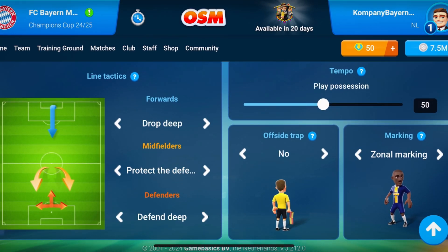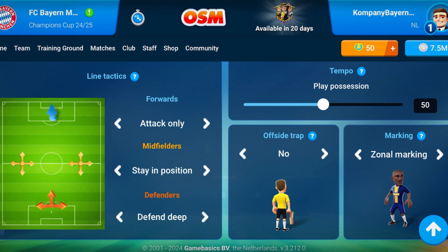Let's go with the line tactics. For the forwards, they will only attack — Kane will only have to attack, no defending needed. For the midfielders, you can choose to stay in position, but I think Kompany likes the midfielders to attack, so Kimmich, Goretzka, and Musiala will score more goals and give more assists. The defenders will defend deep. Don't worry about Davies and the fullbacks — they will attack, score goals, and provide assists. But if you really want them to attack a lot, like Davies going up as a winger in real life, you can set the fullbacks to attack. My personal recommendation is to have the midfielders stay in their original positions, to be a little box-to-box and do a bit of everything.